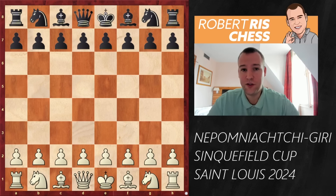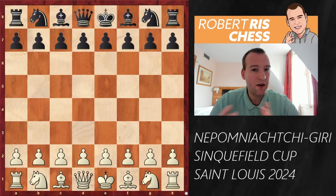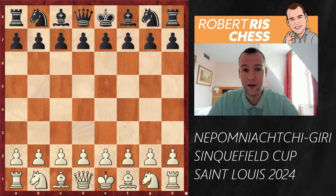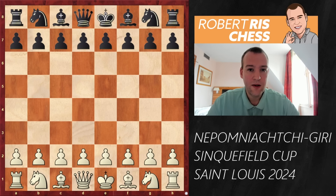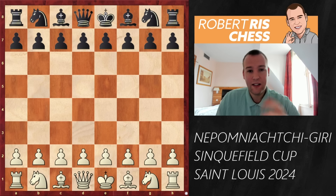It's also a clash of styles. I would say Nepomniachtchi is a very creative player, usually not afraid to take some risks, whereas his opponent Anish Giri has a very classical, solid style. Difficult to beat him, but once he is out of his preparation, things can become very interesting. So let's dive straight into the action, and if you would like to see more fascinating games from this event, make sure to hit the subscribe button, turn on the notifications, and come back frequently to this channel.